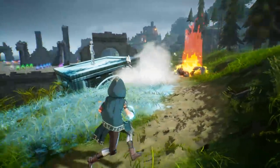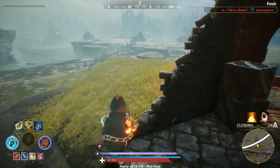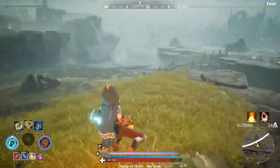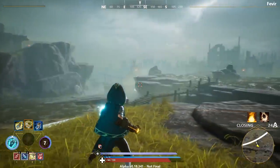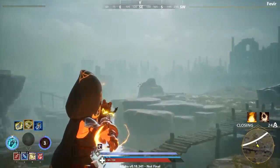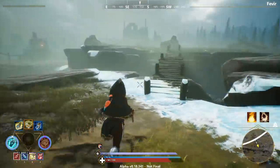The elements you'll be casting spells from in Spellbreak are Fire, Frost, Stone, Toxic, Wind, and Lightning. In a match you will find different elemental gauntlets. You can equip one to your left and one to your right hand and they allow you to cast a primary, almost spammable attack which will cost mana, and a second attack called a Sorcery that doesn't cost mana but is restricted by a long cooldown and is much more impressive looking.